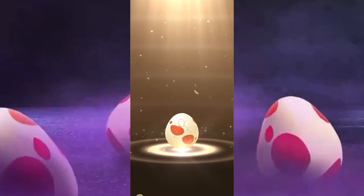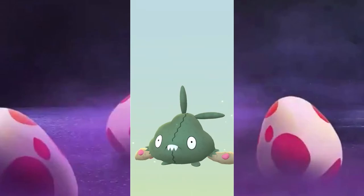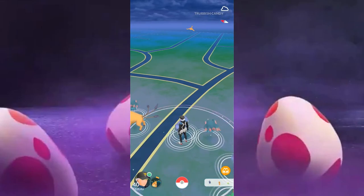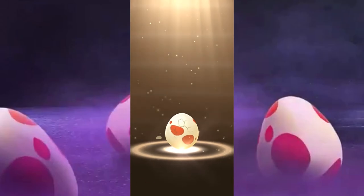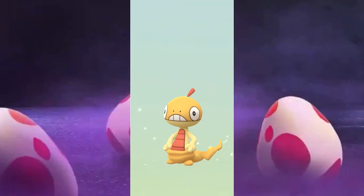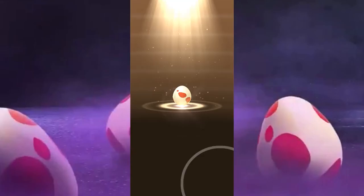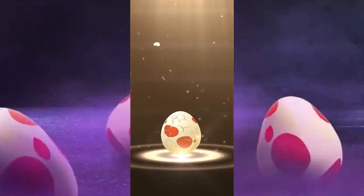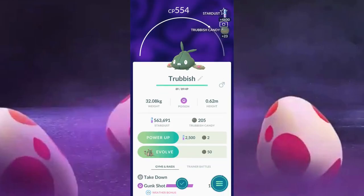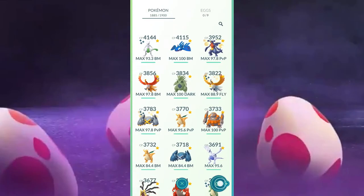Number seven out of nine, three more eggs to go. Trubbish — oh boy. I think I have a 97, actually. Number eight — come on, people are hatching Pancham out of their nine, so I'd be really upset if I don't get one. Scraggy again — it's bad, we're going to transfer this one. Last egg, ladies and gentlemen. I need a Pancham; a Vullaby would even be okay.